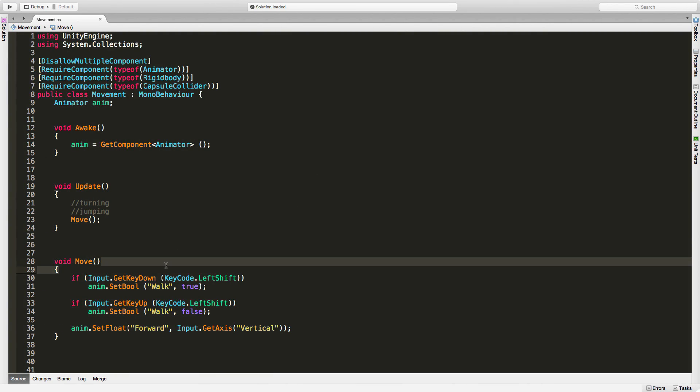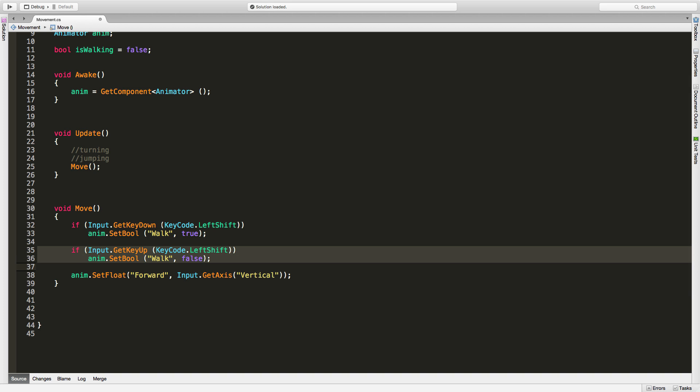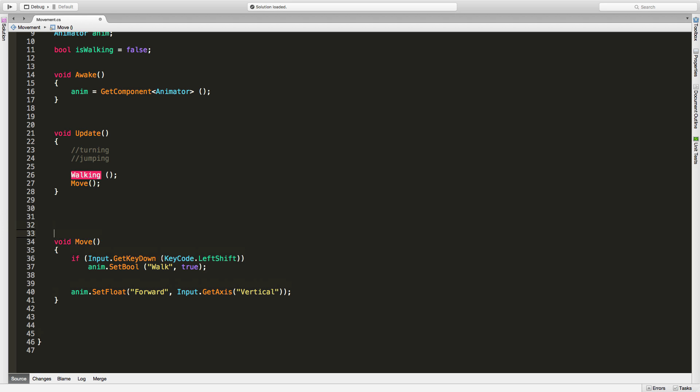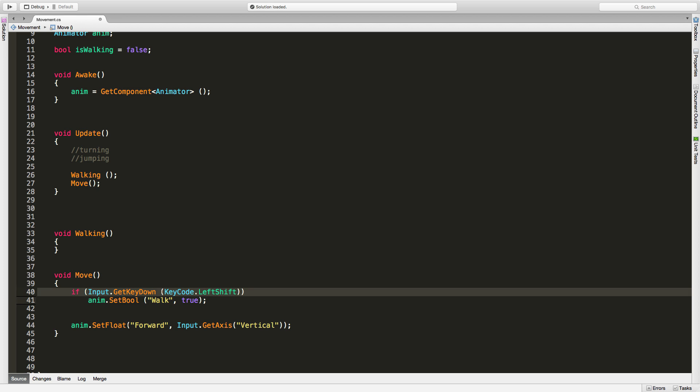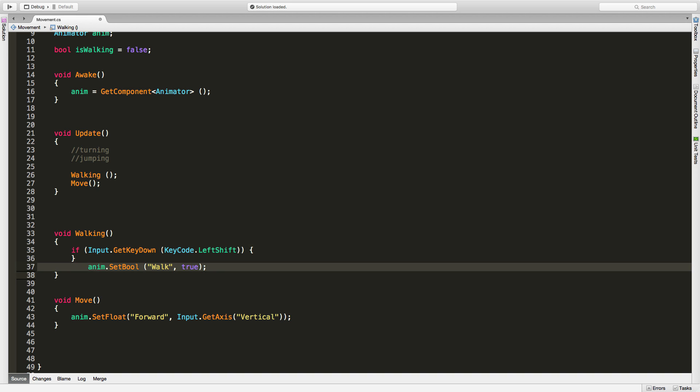Let's switch it to the way I want it to work. In order to do that I'm going to need a boolean variable up here and I'll call it 'isWalking'. By default I want it to be false. I'll come down here and get rid of the old code. This is where I'm actually going to check for walking — I'll make a separate function called 'walking' and put it above the move call. I like to keep these functions very focused on exactly what they're going to do. We'll need curly braces because we're doing more than one statement. If the left shift key is held down — and for now I'll keep it as left shift — we'll handle the toggle inside here.